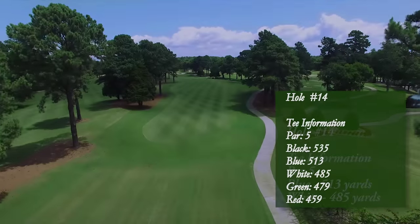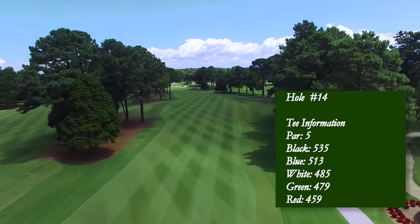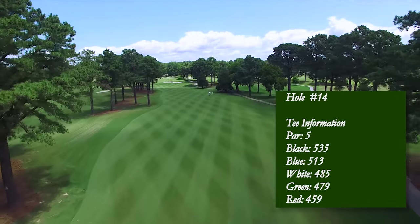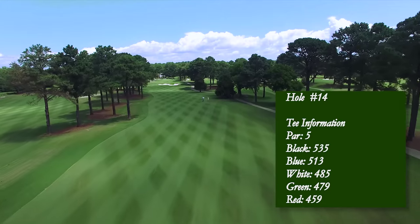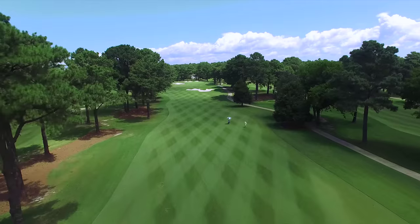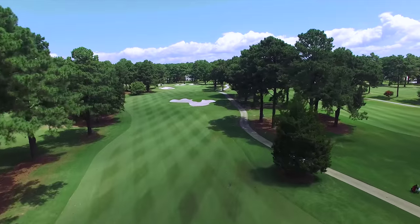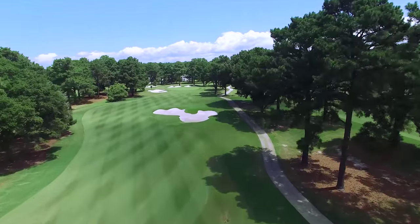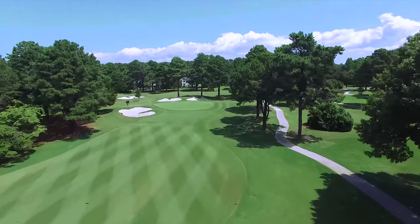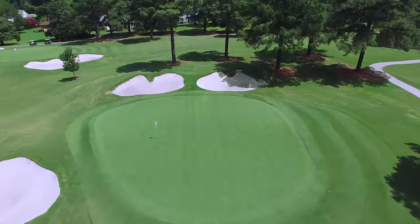The first par five on the back side provides a much-needed reprieve and a birdie opportunity. Finding the fairway off of the tee allows the player to decide to either be aggressive and attempt to fly over the bunker, or lay up short of the bunker for the second shot. Laying up short will leave a 140-yard third shot to a two-tiered putting surface, virtually assuring par or higher. The reward for clearing the steep-faced cross bunker, which lies 100 yards from the green, will be a short flip wedge and a much better chance at a birdie opportunity. The two-tiered green requires an accurate approach shot if birdie is going to be a reality.